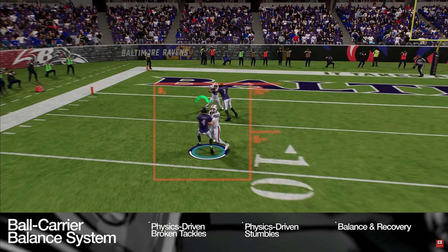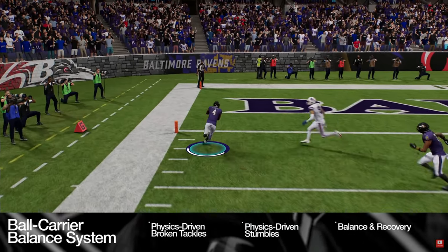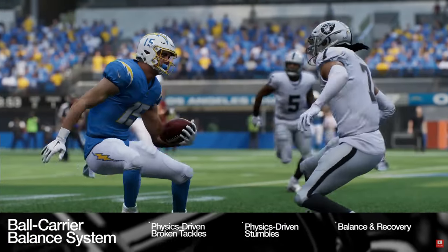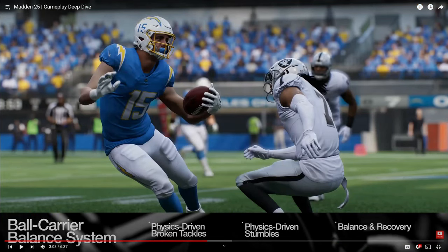The ball carrier's body position will result in more variation and realism in the run game. All ball carrier and tackling abilities have been modified to work together with the new physics system, and in some cases new abilities have been created. That looks insane — Madden, you finally came through!